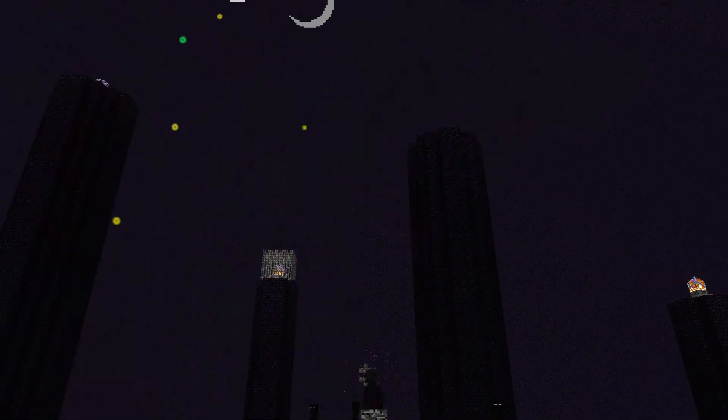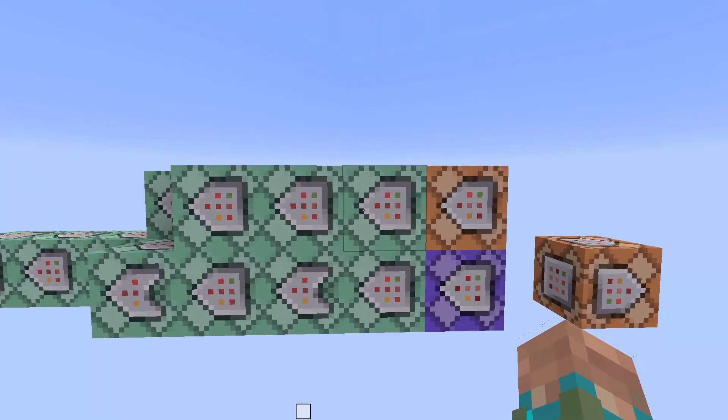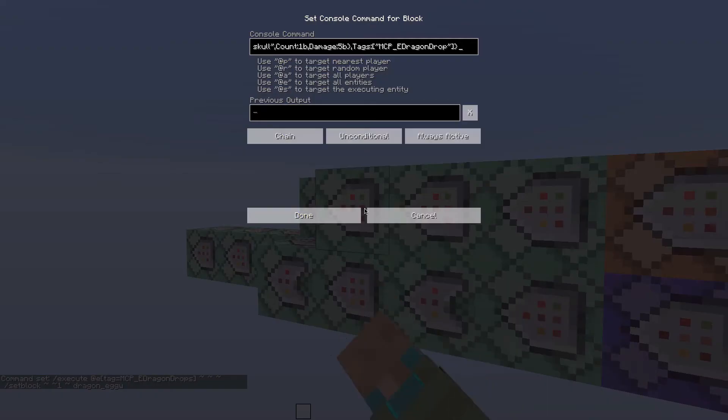Upon killing the Ender Dragon, items will be summoned above the center of the exit end portal. Even though the module comes pre-installed with drops, these can be simply disabled by toggling the command blocks in the chain to Needs Redstone.